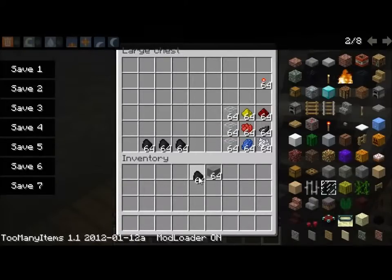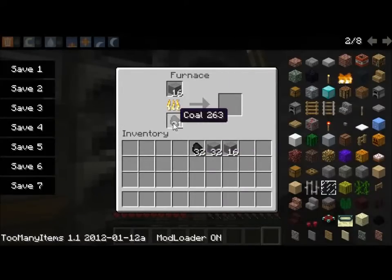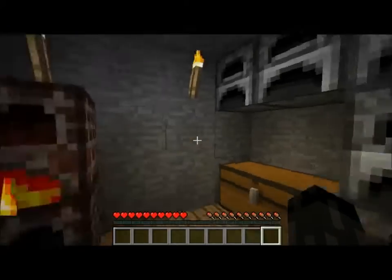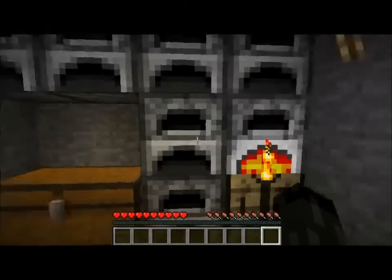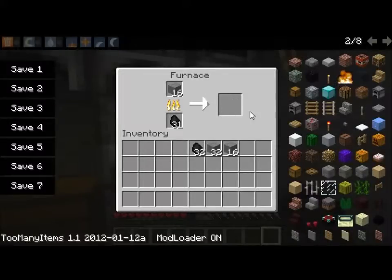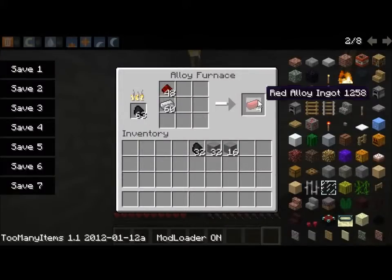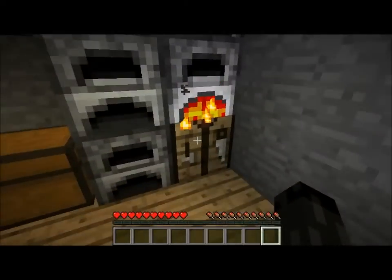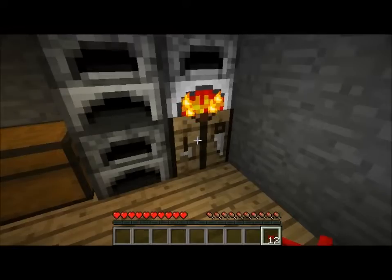At the same time you are going to want to cook about 16 stone — normal stone, not cobblestone — because it makes these things called stone wafers. Now some red alloy ingots should be done, so with the red alloy ingots you just want to put them like that. Then you get red alloy wire.